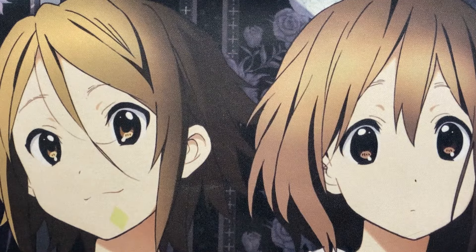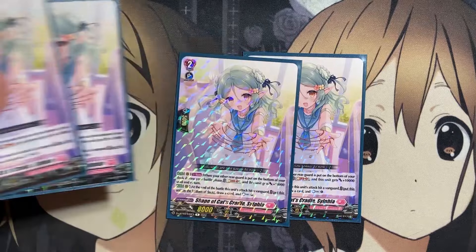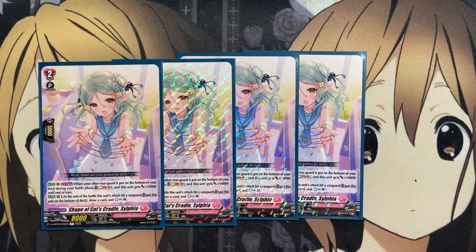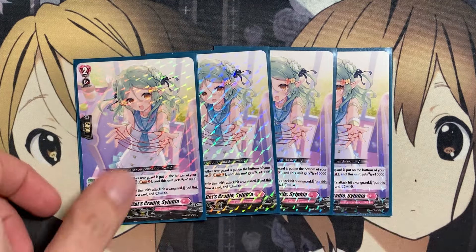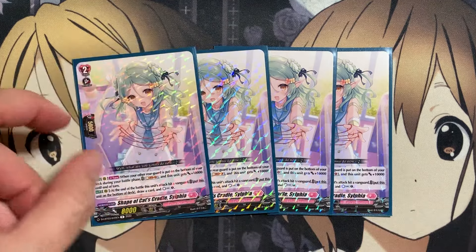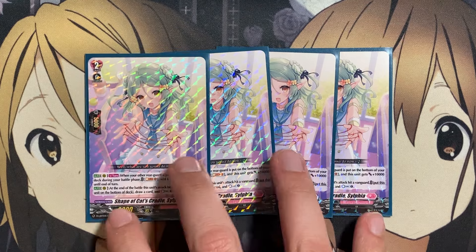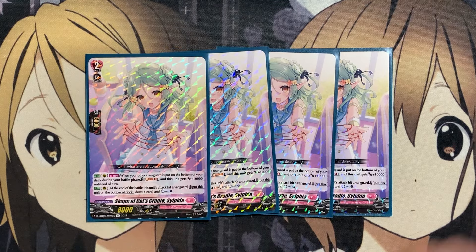For the other grade twos, four copies of Shape of Cat's Cradle, Sylphia — 8k power. On rearguard, when your other rearguards are put on the bottom of your deck during your battle phase, Soul Blast 1 and this unit gets plus 10,000 until end of turn. So making use of another rearguard attacking, this unit gets powered up and also gets the additional plus 2,000 from the Counter Blast skill of Hacerit. At the end of the battle, if it hits a Vanguard, you can put this card on the bottom of the deck to draw a card and Countercharge 1, making up for the Counterblast for some of our other deck cards — making it a definite four-of for that resource replenishment.